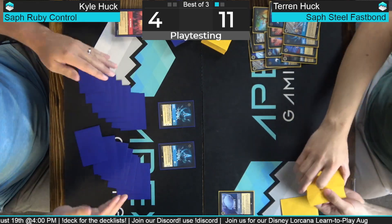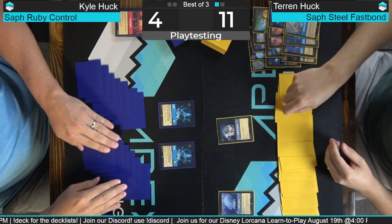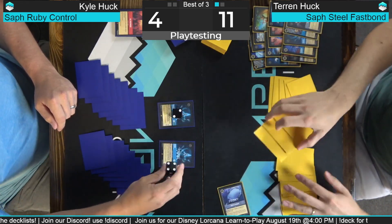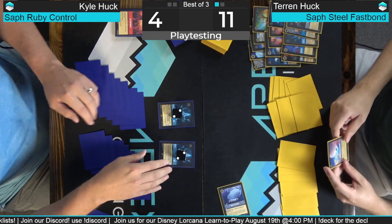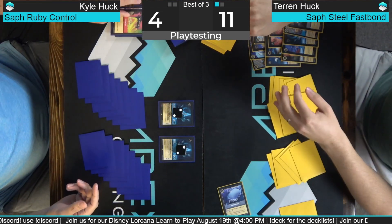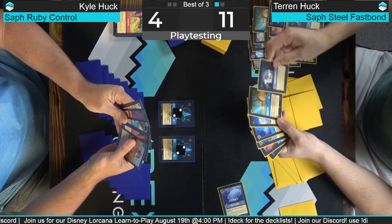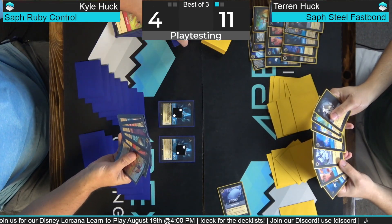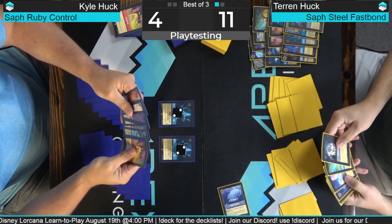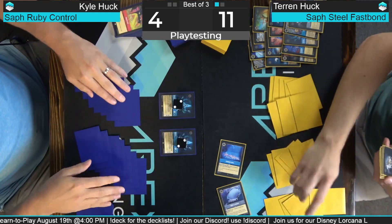I know we're giving him inks but at the same time I have to start putting pressure on and make him answer my board state. Grab Your Swords — they both take two and that lets me activate the mirror. Whole new world — Mickey and a Maleficent. This is why I probably should have inked the Mickey last turn. Seven — that was a better seven. I'm gonna play Smash and play a Fishbone Quill, then activate Fishbone Quill and ink this one.